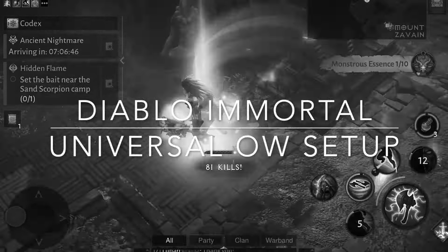In the timeline of today's video, we're first gonna look at the legendary gems, then we're gonna look at the set pieces, we're gonna look at the paragon trees, we're gonna look at the warband room, we're gonna look at different skill types, and lastly we're also gonna look at which attributes to look for.